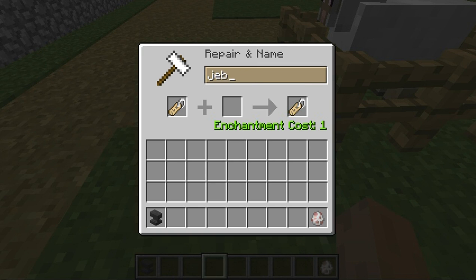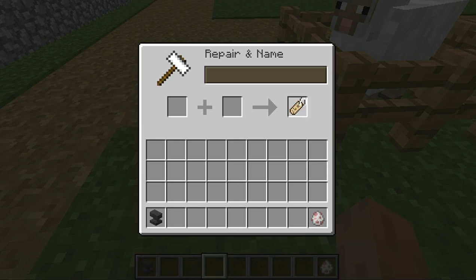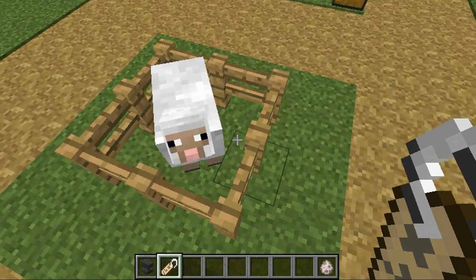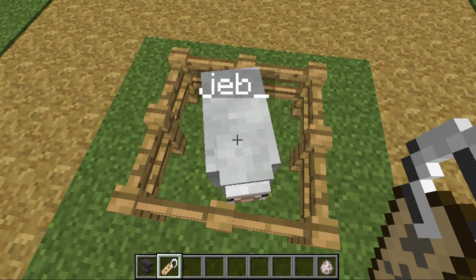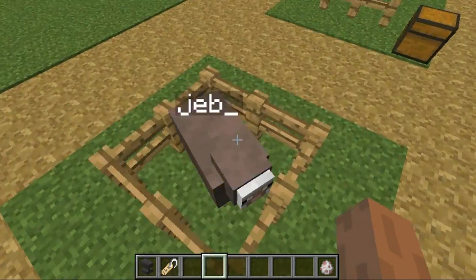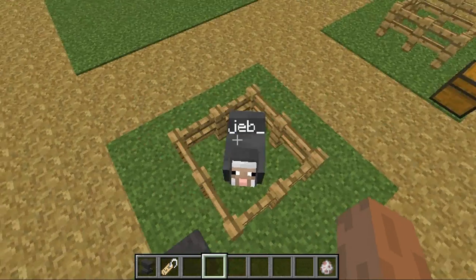You're going to name the tag J-E-B underscore, and it's going to say Jeb with that little weird line. Then you take it — it's going to cost you some experience. Then you go to your sheep and right-click it, and oh my god, it's happening. Jeb the sheep, you're a rainbow now!